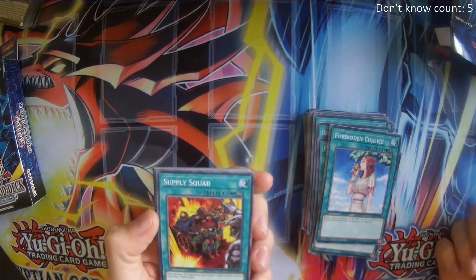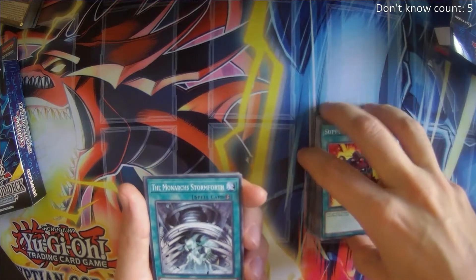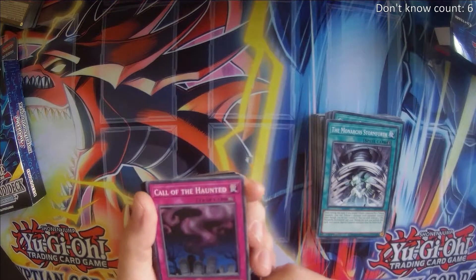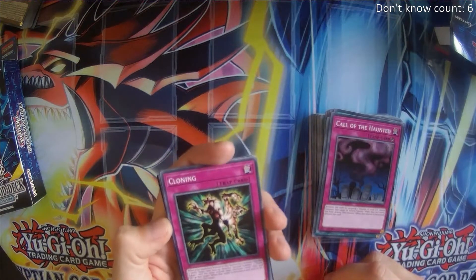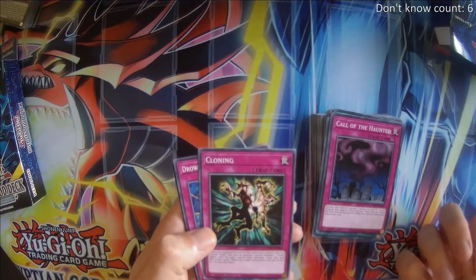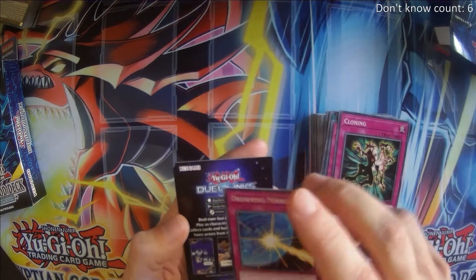Supply Squad — once per turn, if your monster you control is destroyed by battle or card effect, draw a card; might help us. Monarch Stormforth — this is the better Souls Crossing in my opinion; granted, Souls Crossing can be used on your opponent's turn, but Souls Crossing feels too risky and too limited. Call of the Haunted — classic card. Cloning — the problem here is that it only triggers on normal or flip summoned monsters that have levels, so it doesn't work on anything from the extra deck; I don't trust this card to work out for us. Drowning Mirror Force — this one only works on direct attacks, so we'll see; might be a sideboard.